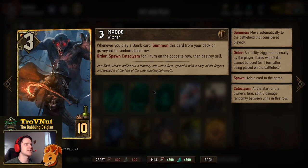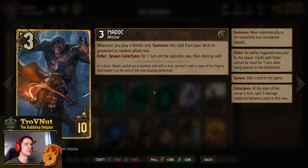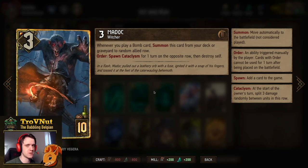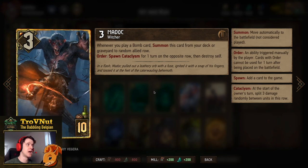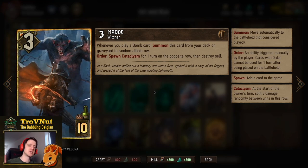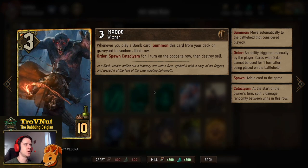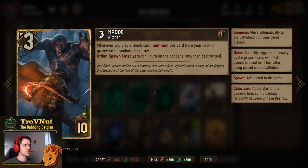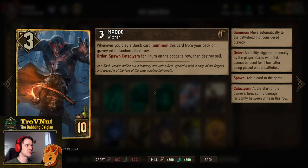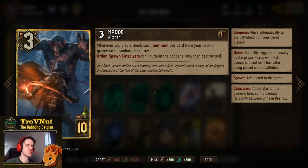Another fancy card is Madoc: 3 power for 10 provisions. Whenever you play a Bomb card, you summon this card from your deck or graveyard to a random allied row — unlike Milva, Madoc does come from the graveyard. On Order you spawn a Cataclysm for one turn on the opposite row, dealing three damage spread across that row, then he destroys himself. So you can kill him yourself — basically a more structured Milva, aside from the fact that he doesn't do any extra damage.